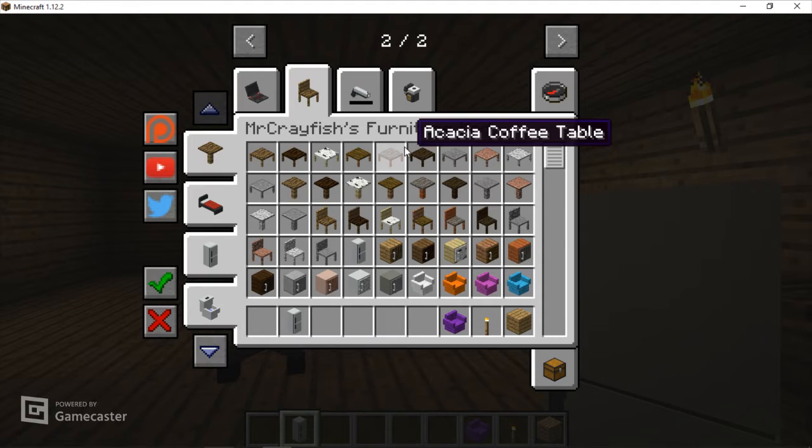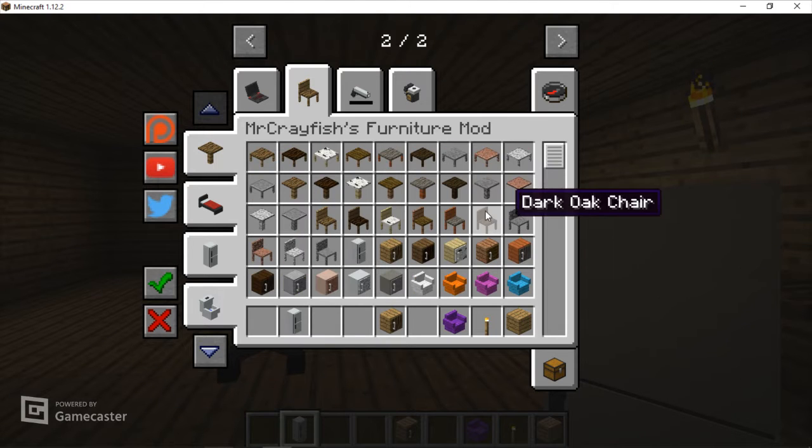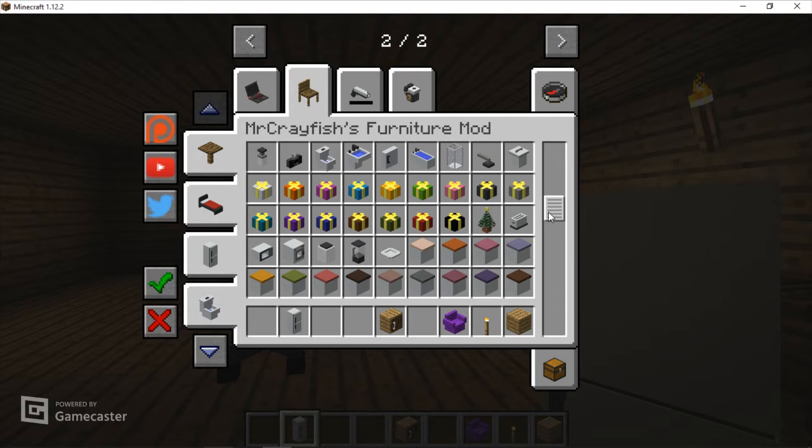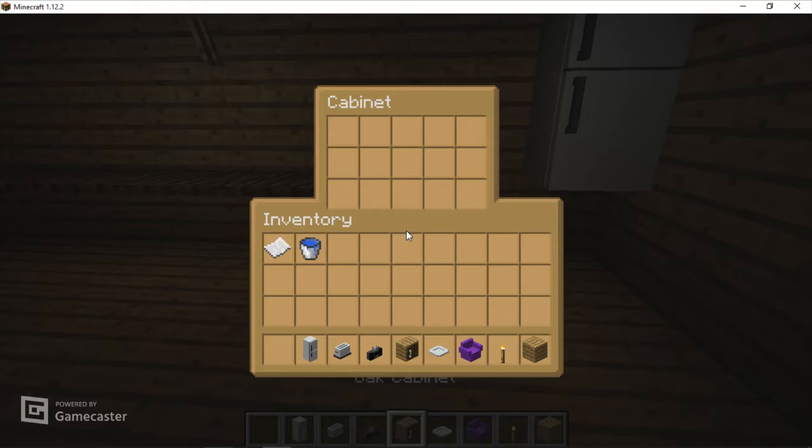You can get a lot of stuff: you can get a stone table — how do you craft this? You could get a stereo, a washing machine, a microwave, presents. I didn't even need torches. You can get a plate — I think you can place stuff on the plate — and a toaster where you can actually put stuff in.